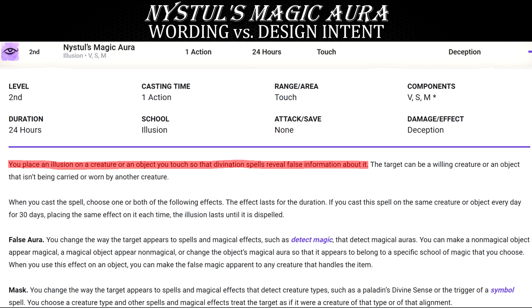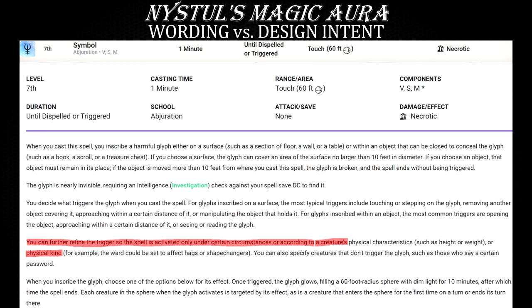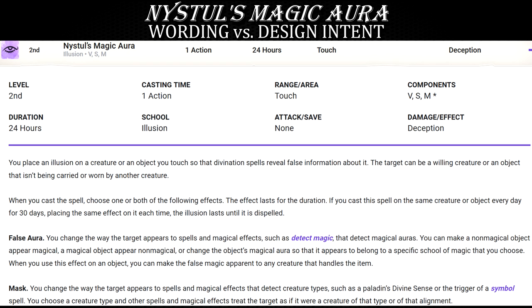This spell is apparently only supposed to work against divination spells. If you take a closer look at the two examples given for the mask spell effect specifically, both clearly fall outside of these bounds. Divine Sense is not even a spell — it's a paladin core class feature. Symbol, on the other hand, is a spell but it doesn't belong to the divination school; it's a protective abjuration spell. So right there it's immediately obvious parts of Nistul's Magic Aura's spell description don't really match and align with each other — in fact, they are quite contradictory.